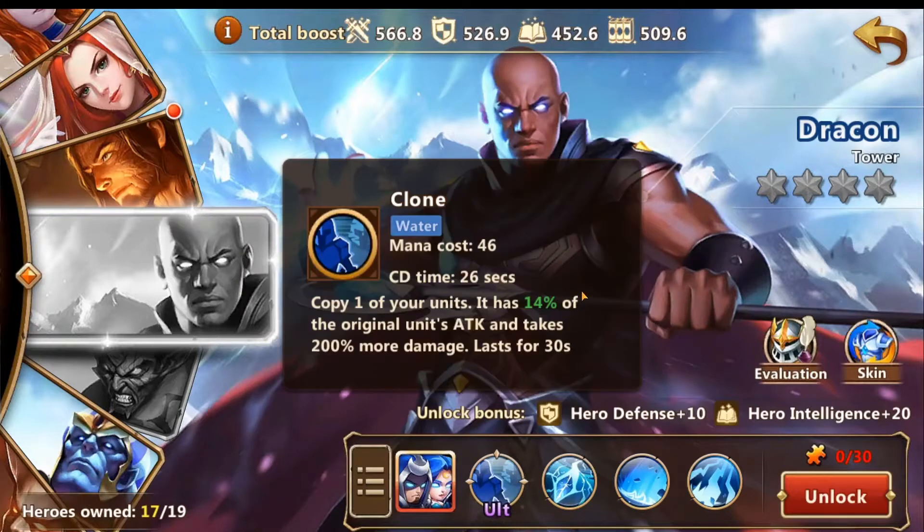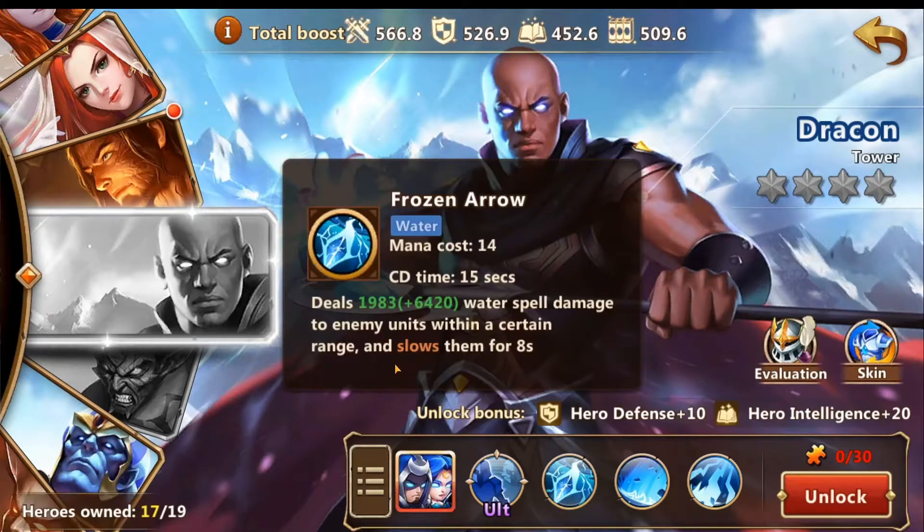First skill clone — copy one of your units at 14 percent of the original attack and takes 200 more damage, lasts for 30 seconds. It's an okay skill, pretty expensive for what it really does and doesn't give you much damage increase. That can be given another target, which is kind of cool. The second skill is frozen arrow.